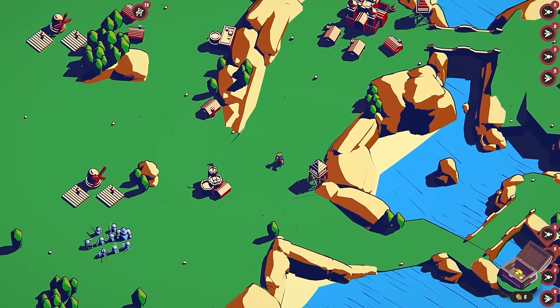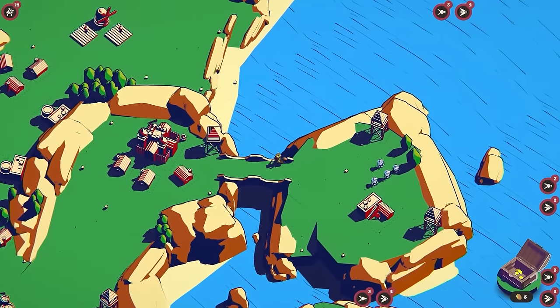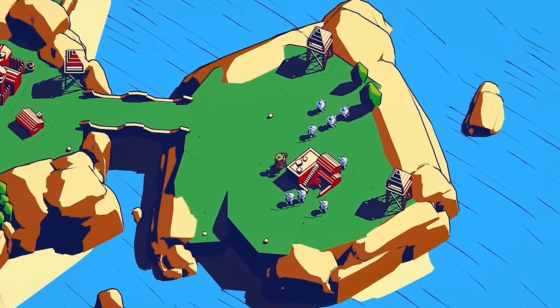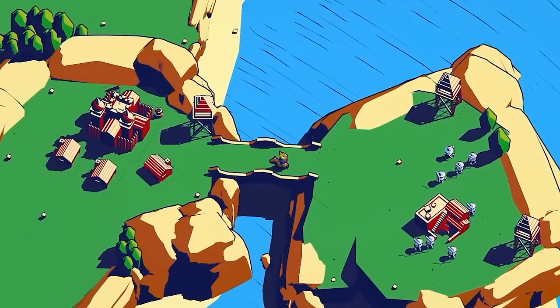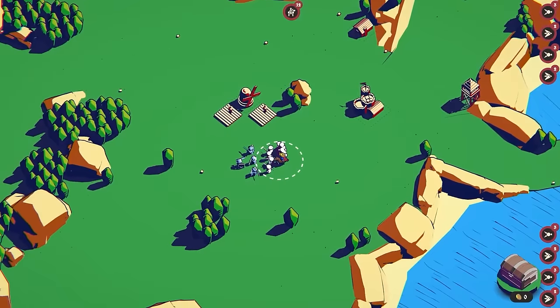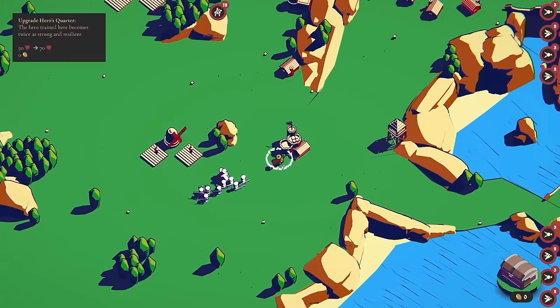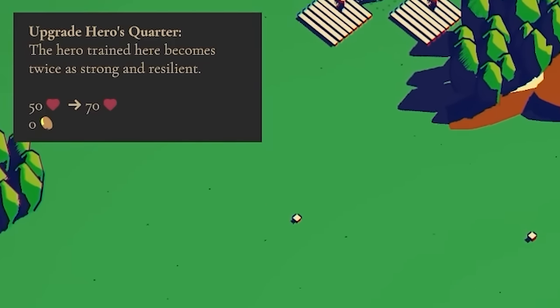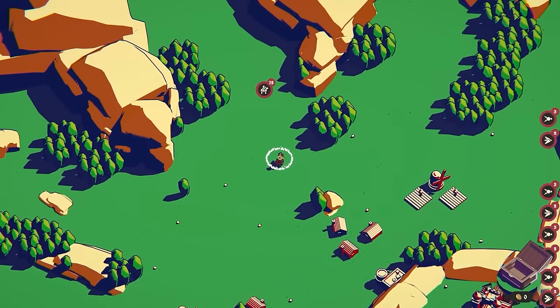We've got eight coins remaining. Let's upgrade our archery place — so we've now got double the amount of archers there, which is very good. I'll grab these troops — we've got the golem. Can I level that up? The hero trained here becomes twice as strong. That could be worth doing.